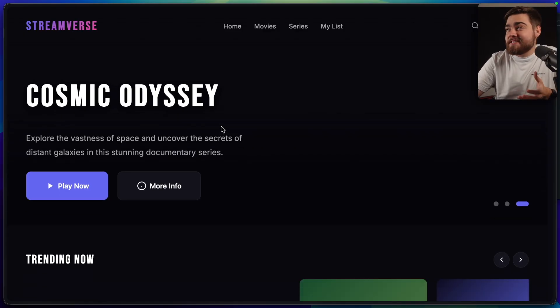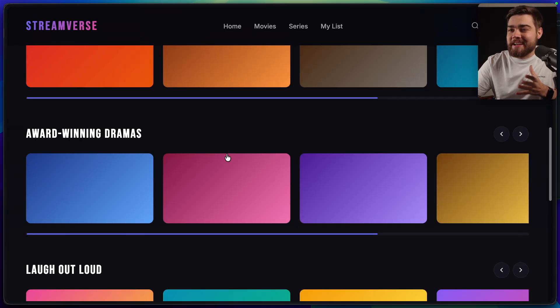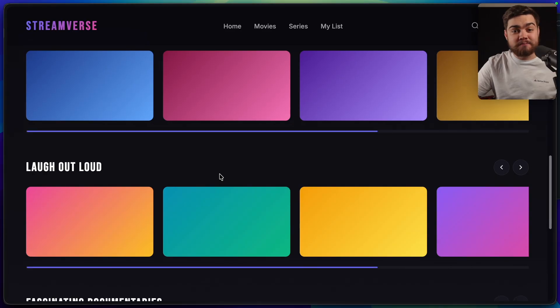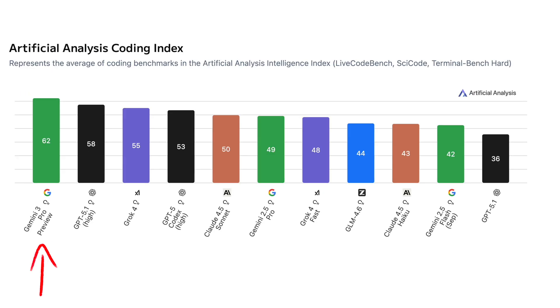Running the same prompt with Claude 4.5, we get a pretty similar UI since they're both copying Netflix, but this one has fallen a bit more to AI's love of gradients and purple. From those results and what I've seen online, it seems like Gemini 3 is going to become a daily driver for many people. Looking at Artificial Analysis, it's ranked the best for intelligence, closely followed by GPT 5.1, and for coding it's also at the top, again followed by GPT 5.1.